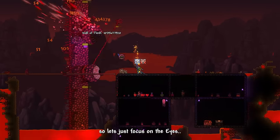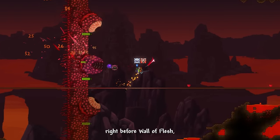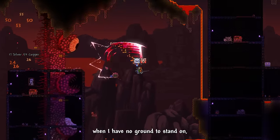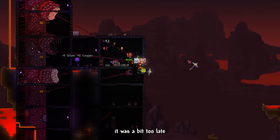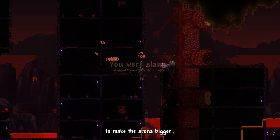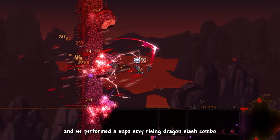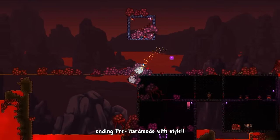I don't understand why we unlocked the plunging attack right before Wall of Flesh — there's no ground to stand on to perform it. My arena was also a bit too small, and my stubborn self kept refusing to make it bigger. Finally, after expanding the arena, Wall of Flesh became a breeze. We performed a super sexy Rising Dragon Slash combo as a finisher, ending pre-hardmode with style.